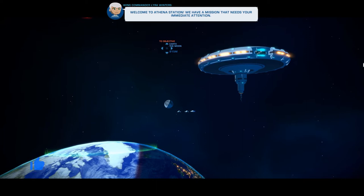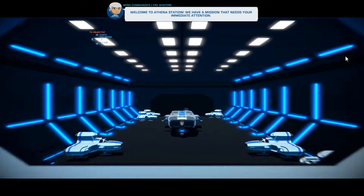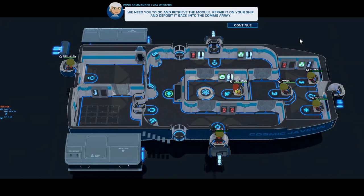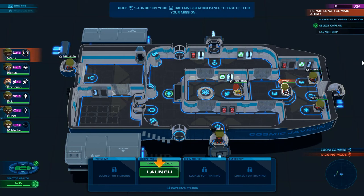One thing I wish they had there was a settings menu, but apparently not. Welcome to Athena Station — we have a mission that needs your immediate attention. Okay, I shall attentionate on it. It appears a module in the comms array by the moon is malfunctioning. We're not expecting any complications. This will serve as a perfect opportunity to go over some basic training. Select your captain by clicking left mouse on them or on their panel. Alright, so I can click him or I can click over here.